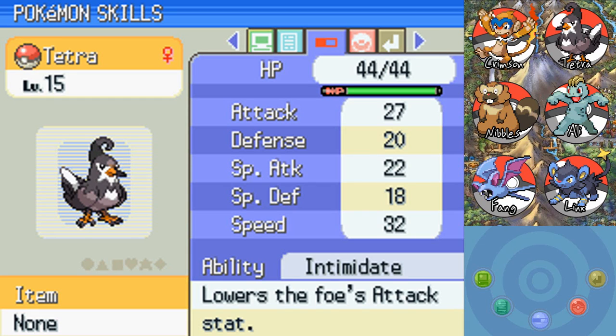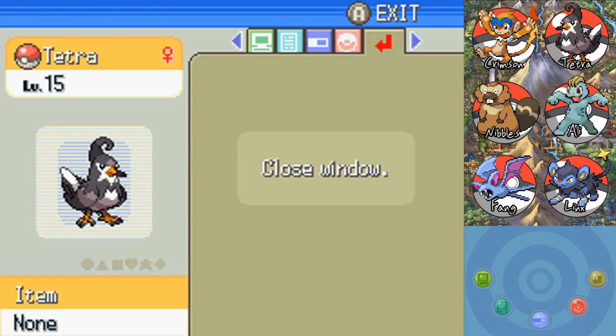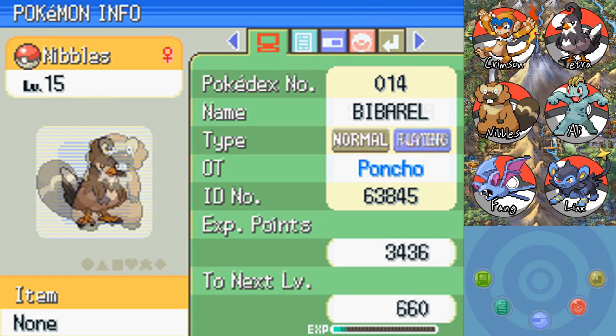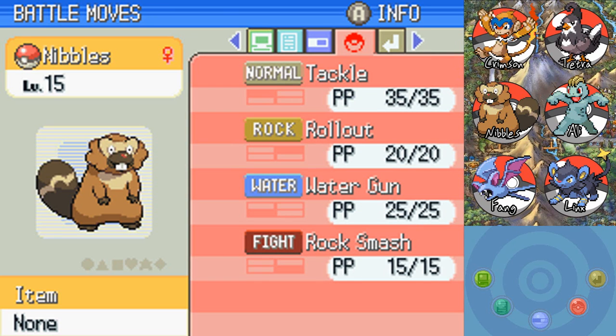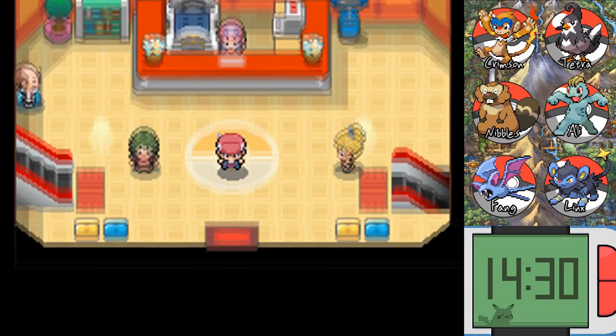Tetra, our Starly/Staravia — I didn't notice last episode but she also has Intimidate, which I pointed out afterward. Good stats all around. And let's not forget Nibbles — goodness gracious, Nibbles is a Bibarel now! She's got a Water subtype, she's Jolly. Her Special Attack is pretty crummy one way or the other, but she has Unaware and now has Water Gun, Rock Smash, and Tackle. It's time to continue and go exploring.